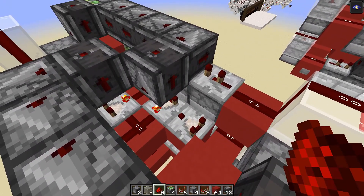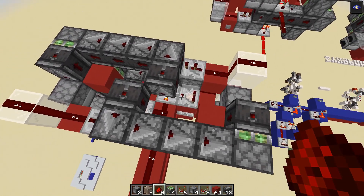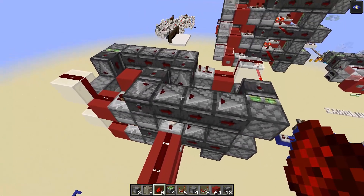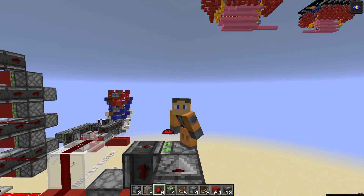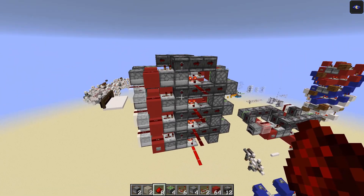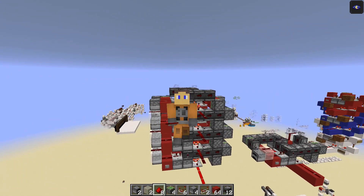You also want to set the value in the dropper to be on the tipping point between signal strength of base n plus one and base n plus two. For base 10 that was on the tipping point between 11 and 12, where adding one item made the difference. For base eight you'd want it on the tipping point between 9 and 10. I hope that helped — leave any questions in the comments below. Thanks for watching and I'll see you in the next one. Goodbye!